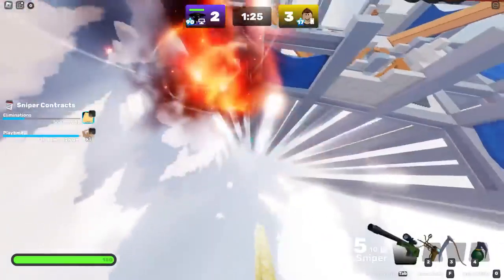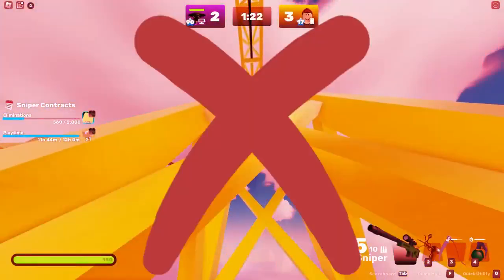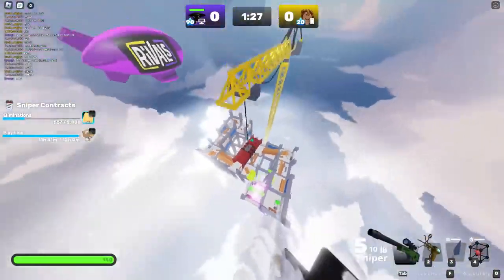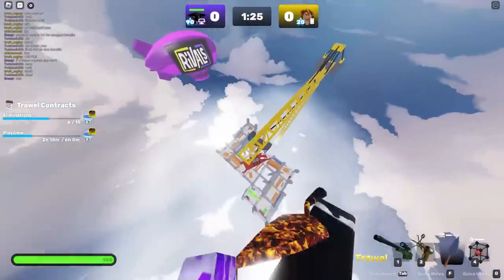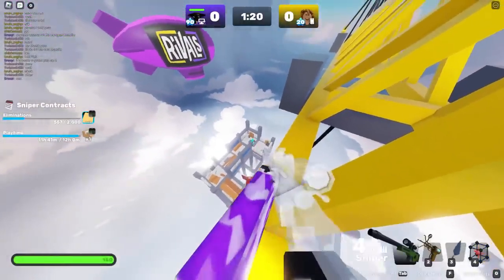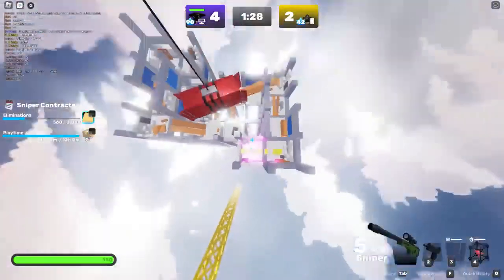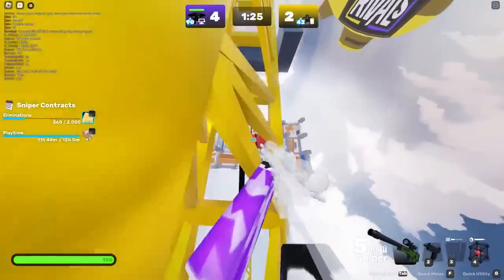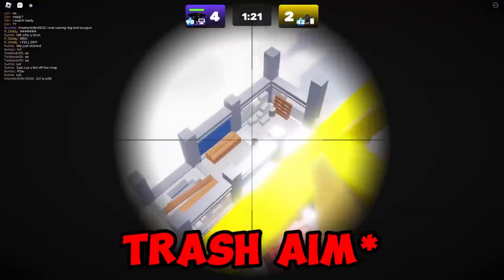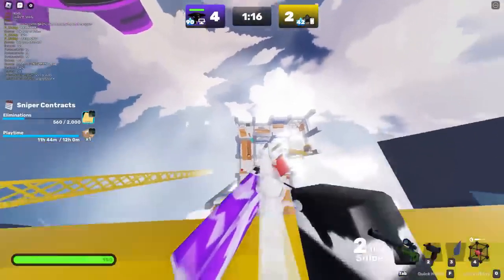For tip number 13, we have a glitch that gives you free wins on the Construction map. Everyone knows you can climb up the crane, but you've been doing it wrong. Instead, place a subspace tripmine and stand on it while producing the trowel. This will send you into space and land you on top of the crane, catching your enemies way off guard. It always works in the first couple of rounds because your enemy doesn't expect you to be on top of the crane right away.